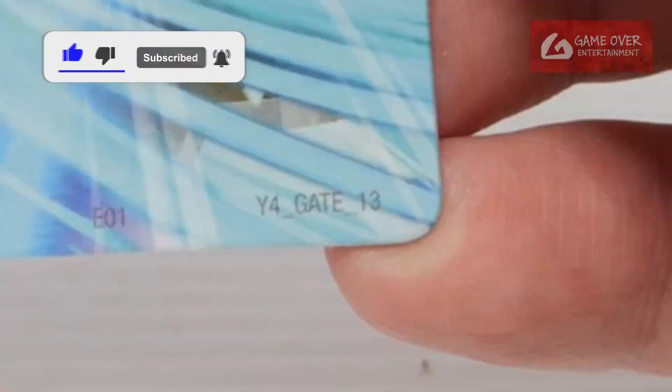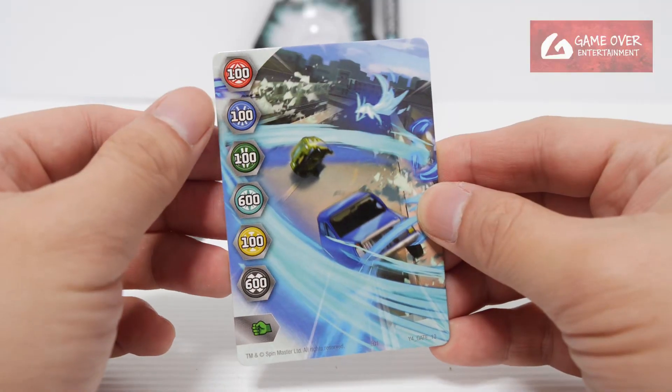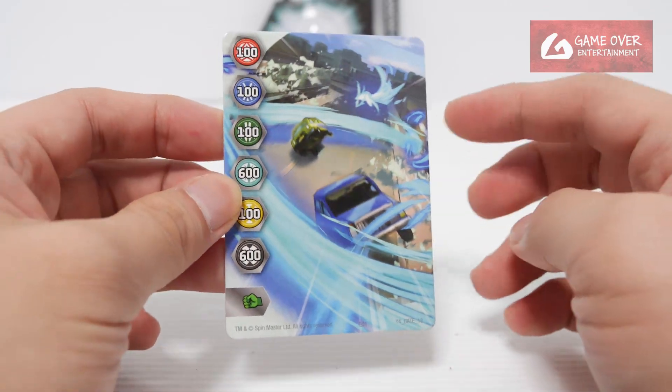Gate card — what gate card did we get? Year 4, gate 13: 100, 100, 100, 600, 100, 600, and a green fist. Seen these before.